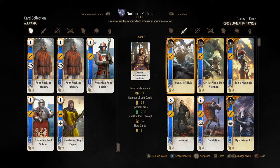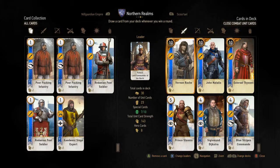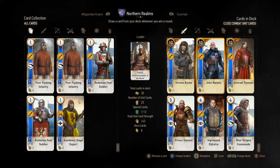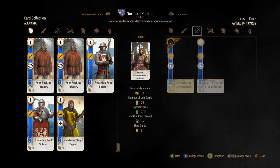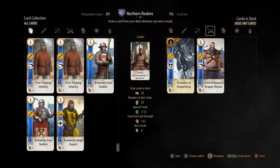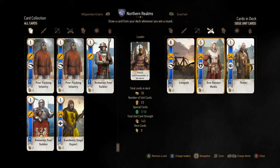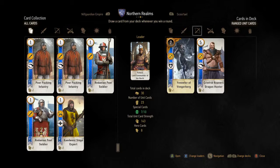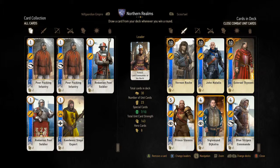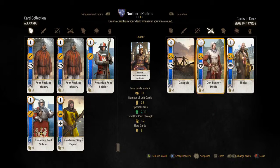In the close combat unit section, here's who we have. Vesemir will probably get taken out. The main thing to do damage is the Blue Stripe Commandos — I have five of them in my deck, which if you can get all five out there with Dandelion, it's ridiculously OP. I do have the Crinfrid Reavers, two of them, so it gives me 20 if I can get them both out. I've got the two Catapults, the Medic, the Dunn Banner Medic, as well as Thaler. The big thing with this deck in close combat is all the different spies I have: the Mysterious Elf, Prince Stennis, Dijkstra — so there's three — and then the fourth one with Thaler.